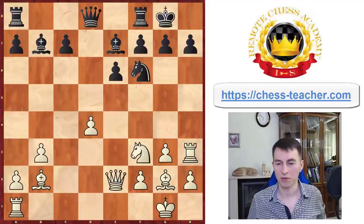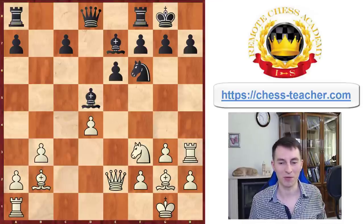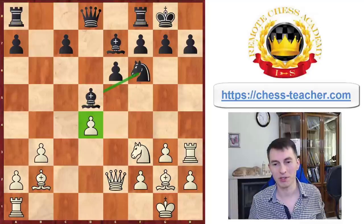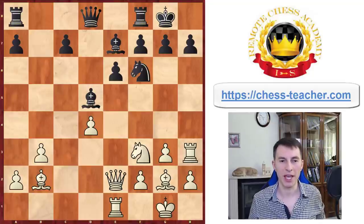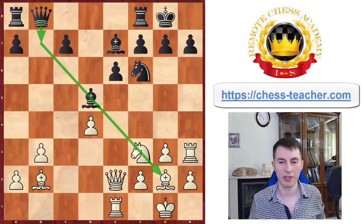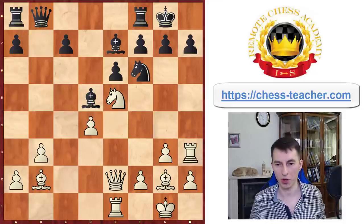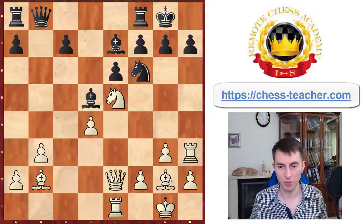White played queen e2, just finishing their development. Black responded bishop d5 — it's a classical move. Not that easy to explain why you need to place your piece in front of an isolated pawn, but it's a classical motif. Niemzowitsch many years ago said that if there is an isolated pawn in the center, you have to put your piece in front of it. Usually they use the knight, but placing the bishop there is a good move as well. Carlsen played rook e1, bringing the last piece into the game, and black played queen b8. That looks slightly weird, but it's got a point.